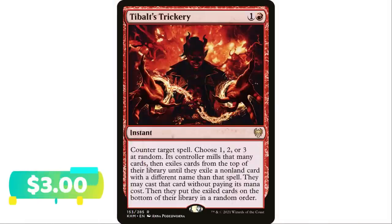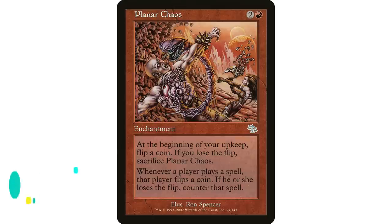Next up for red, Bolt's Trickery — one and a red instant, counter target spell. Choose one, two, or three at random — the controller mills that many cards and exiles cards from the top of their library until they exile a non-land card with a different name, then may cast it for free. A lot of people like this card, but personally I don't — from what I've seen it's about 50/50 whether the free card they get is worse or better than the countered one.